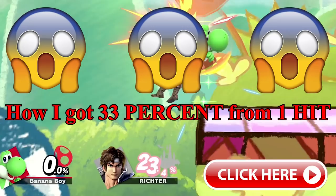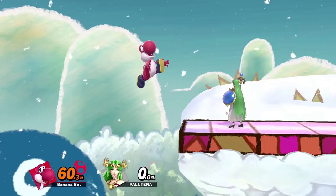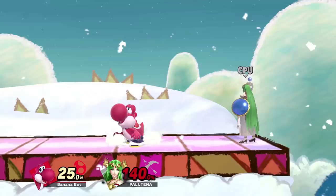Down air does a bunch of damage, and he can do rising down air from the ledge or when recovering. Speaking of recovery, he has many options to mix that up, such as eggs, double jump, double jump with eggs, aerials, air dodge, and down B to the ledge. He has no big disjoints besides neutral B and grab, which aren't enormous by any means.